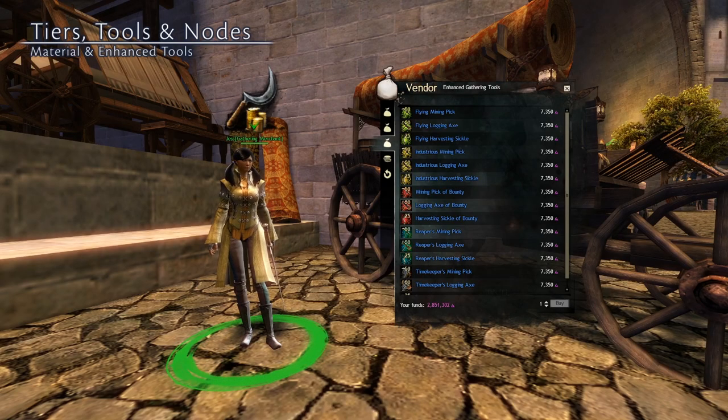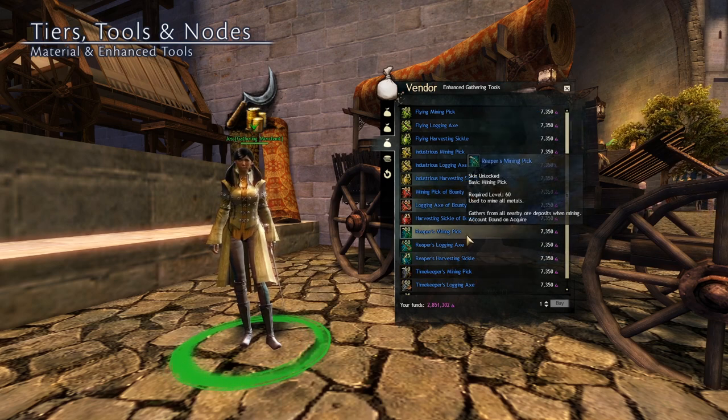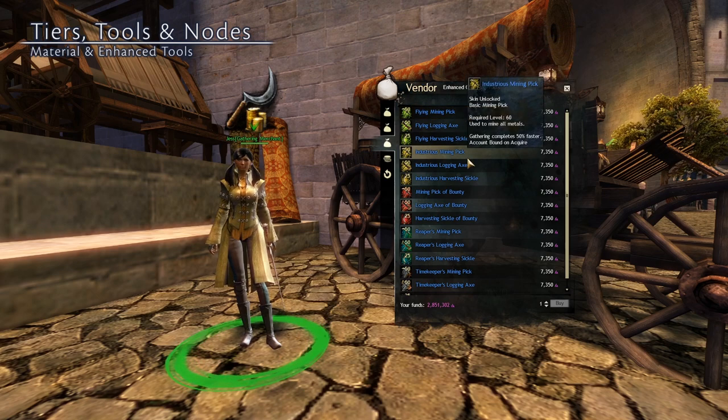These vendors also sell enhanced gathering tools. Instead of the possibility of giving extra materials, they have the chance to do things like instantly gather from a node, have additional hits on the node, gather from all nearby nodes, increase movement speed after gathering, or increase the speed of gathering.